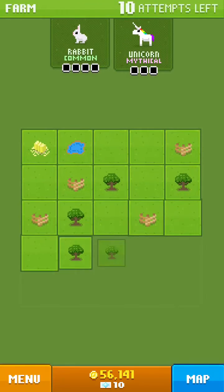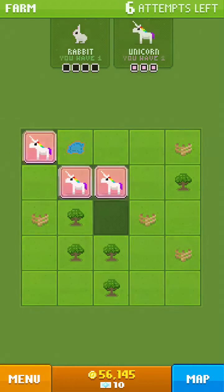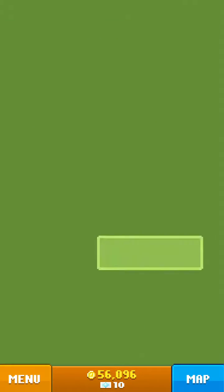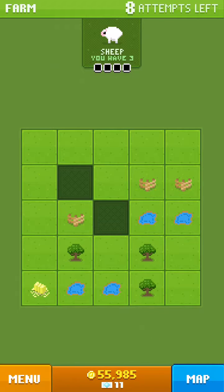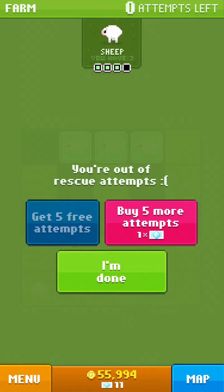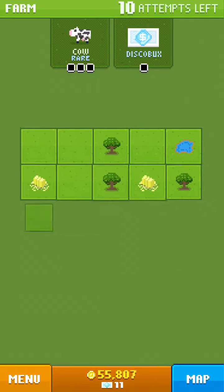We got the other animal — bam! The rabbit was right there. Disco bucks — what does that mean? Disco bucks are very useful: you can use them to buy more rescue attempts, hurry habitat construction, start discos, and restart discos. I guessed wrong — you found one disco buck. Rescue again!